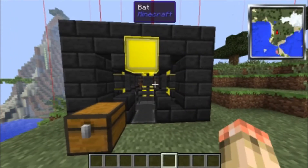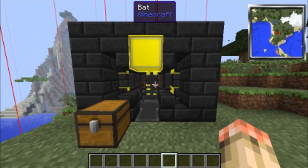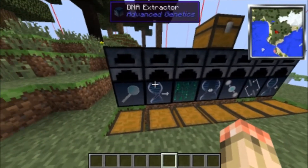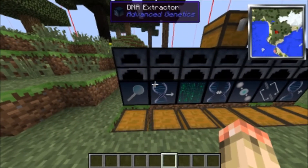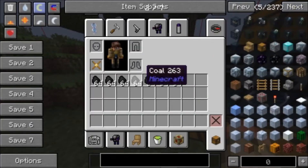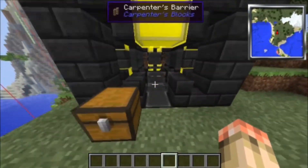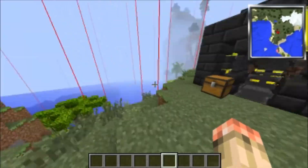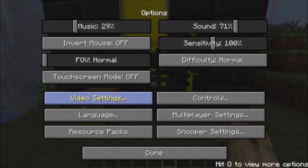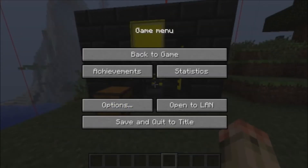Hey guys, it's Captain Gildrew here for a mod review. What we're doing is the Advanced Genetics mod. I've got other mods installed — I'm in a mod pack — but we're focusing on this mod. It's a really cool mod because you get to make yourself way more powerful with a lot of powers, and you can take them from different mobs.